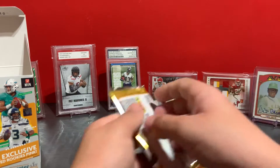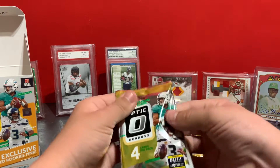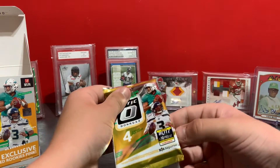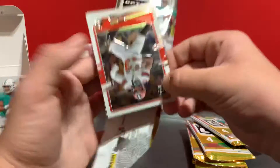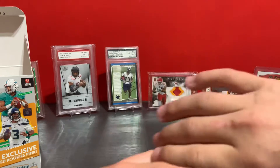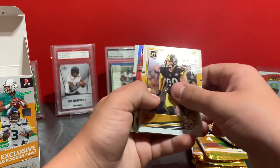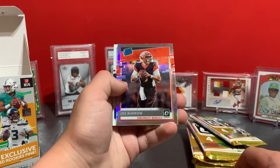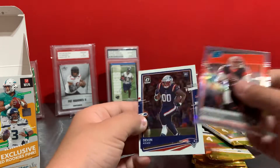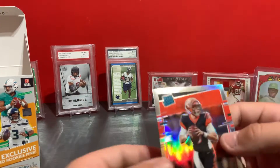Alright, so we got our first pack here. I'm due for a big hit, hopefully I get something good here in this box. Really like Optic, the cards are clean. We have an OBJ, TJ Watt, raider rookie Joe Burrow silver raider rookie, and Devin Dusse rookie — Joe Burrow silver raider rookie.